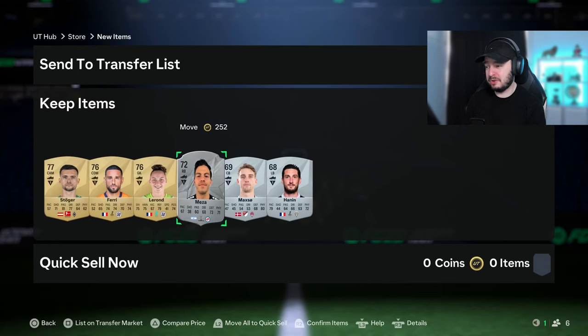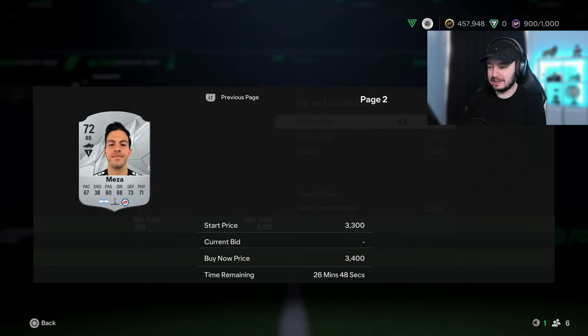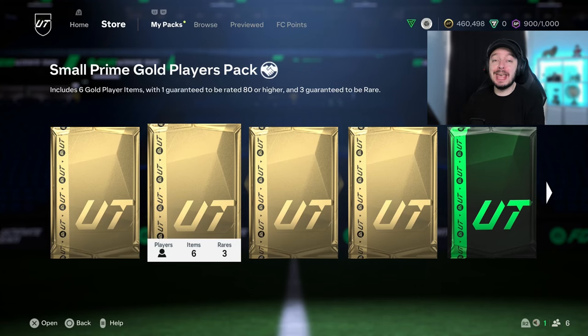Check your club, check the packs that you open - they are up in price a lot because the league, as we can see, can make you some good coins. We got another Libertadores player - is he up as well? Oh yes he is, another 3,000 coins! Your club might be full of coins, guys - check it out.